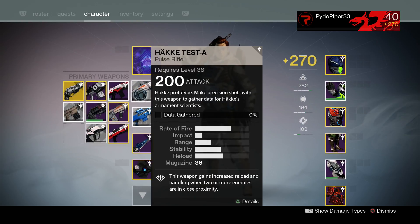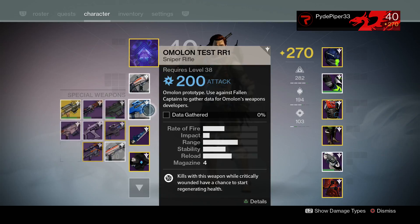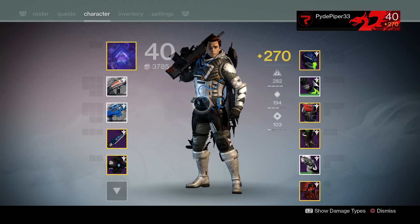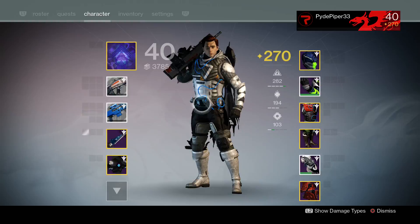We're starting out with the pulse rifle looking for precision shots and the sniper rifle looking to kill Fallen captains, just like we did last week. We're going to start off on Earth, so let's go ahead and get there.